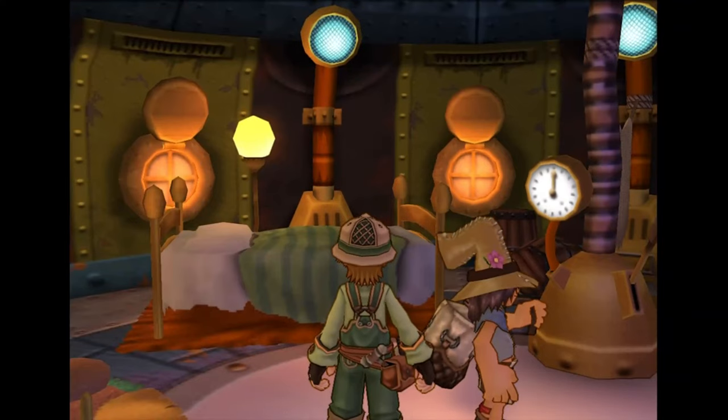Hey everyone, how's it going? It's me, it's Korzak. Welcome back to part 20 of the Dark Cloud 2 Platinum Walkthrough. In this episode, we're getting every non-missable photo in Vinicio, aka Chapter 4.